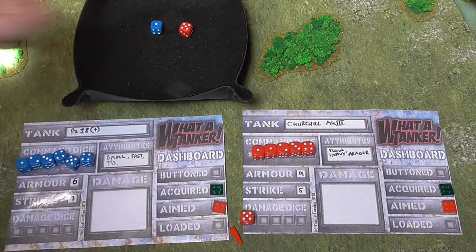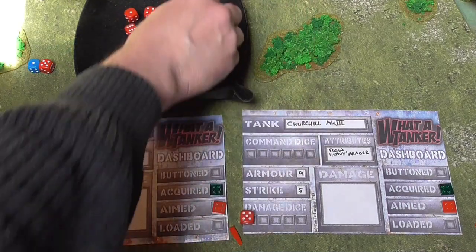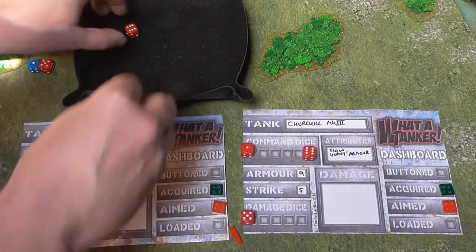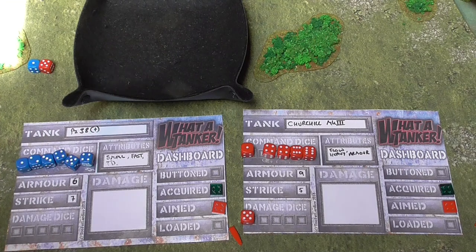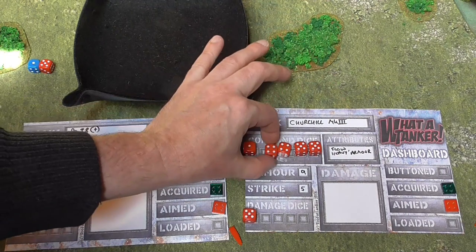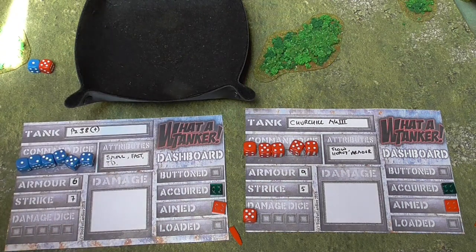Churchill gets initiative. Rolling his command dice he gets: a one, a six, two fours, and two sixes — he also has a six to recover his damaged dice. Converting the two sixes to fives, he could reload, fire, reload, fire in one turn — two shots. Plus with that one dice, he could move out of the Hetzer's way. So that's the plan: fire twice and then move.